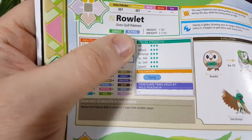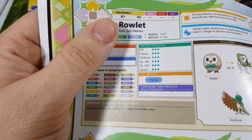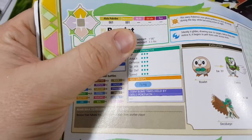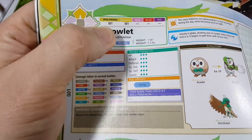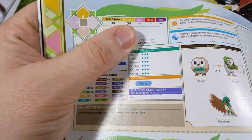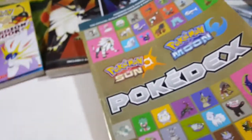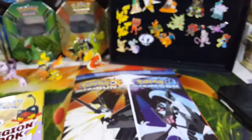It also shows the type of Pokemon, how much it weighs — it's a Grass Quill Pokemon — what number it is, and what Pokedex it's in. You've got the four different islands, the Alola Pokedex number, and also the Melemele Pokedex number. So this first episode is the introduction to explain everything and show you all the different things.